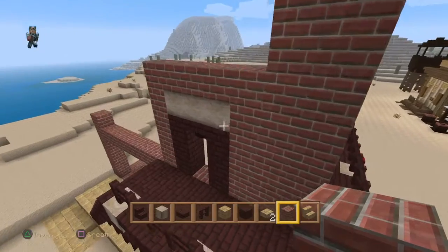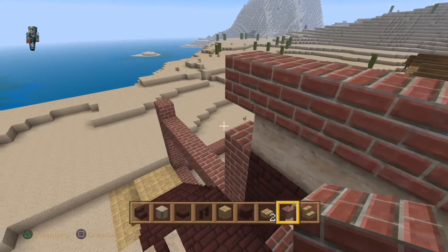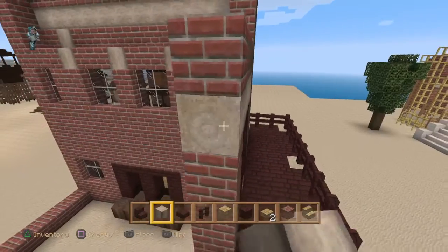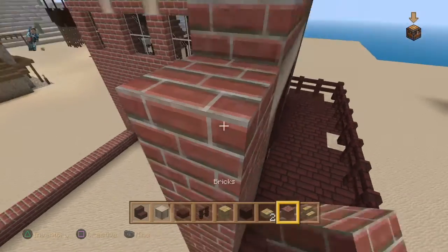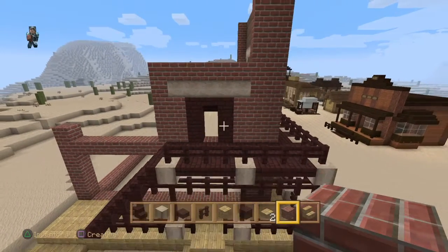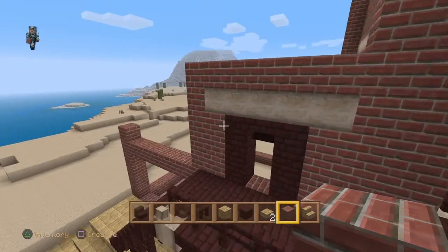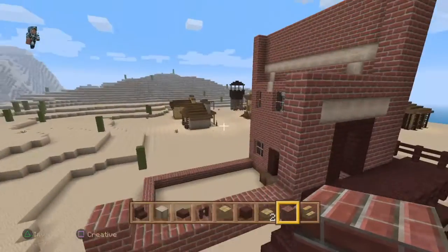That looks okay. What would it look like if we place some stripped birch logs on the top part? Because this needs to look right in order for us to carry on — and that looks nice actually. I think I like that. Let's just roll with it — yes, that's what we're going to do, that's how it's going to be tied in.